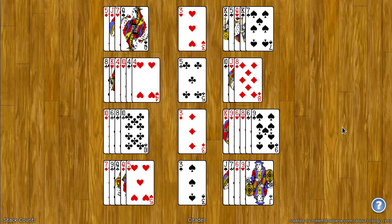The goal of Citadel is to move all the cards to the foundation spots. There are four foundation spots and they are located in the middle of the board. They build up from ace to king by suit. When the cards are dealt, any card that can be placed on these spots automatically is.